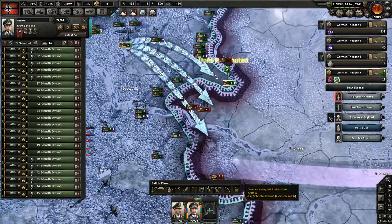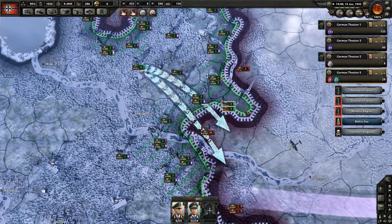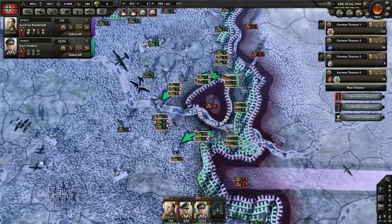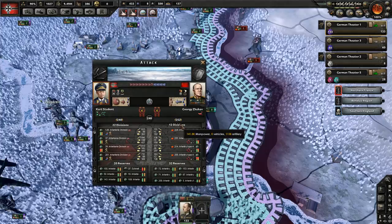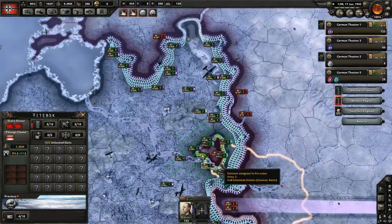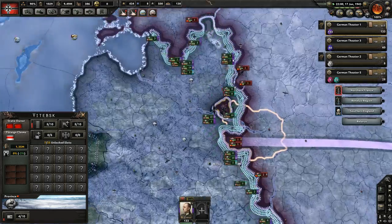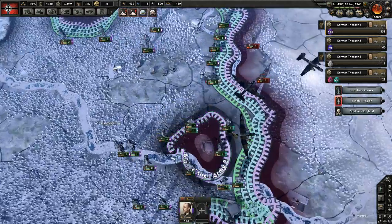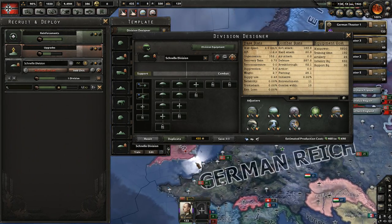We're going to launch our invasion paradrop behind enemy lines, and there we go - a pocket of 44,000, actually probably more than that. About half a million Soviet troops in one spot - I don't know why the AI did that. But there you go - a cheeky little trick you can do with paratroopers. Remember: air supremacy is important, assign the right general, and the right composition of paratroopers matters too. Remember if that invasion of the UK hadn't worked, I would have lost all those divisions.